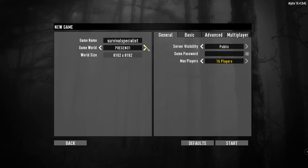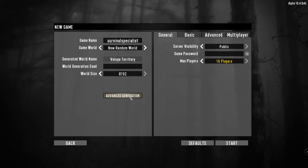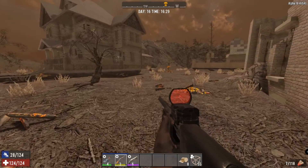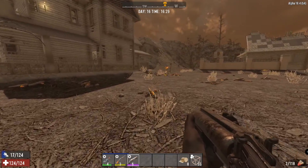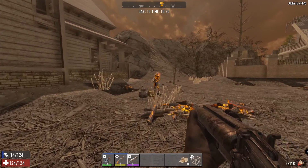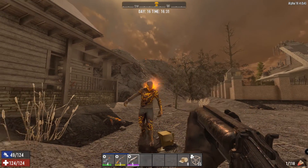There are four very unique and massive maps that already come with the game which you can use to start your game. Alternatively, you can use the game's map generator to create yourself a random map. That process may take some time, but if you want a different map you can also find random maps created by other people and download those, as long as you have the seed code for it.